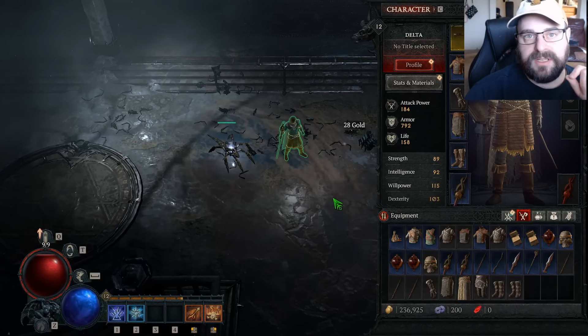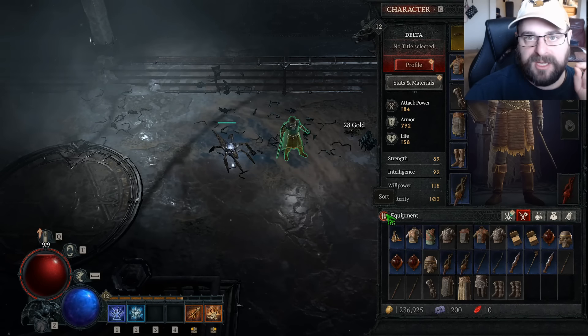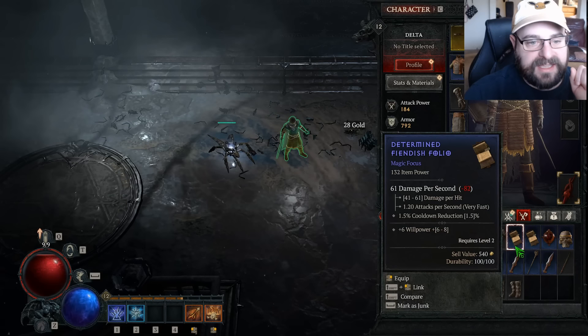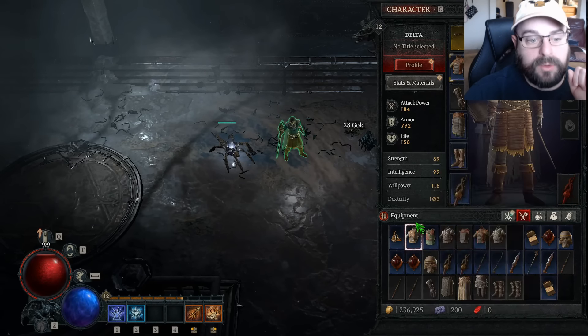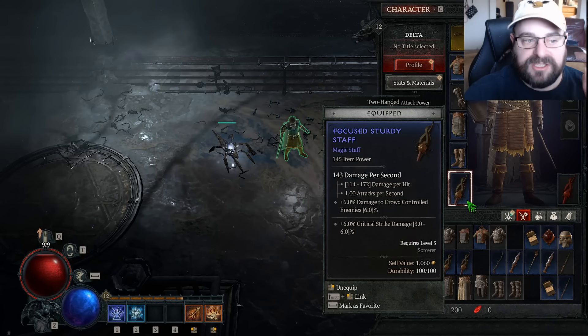Another good thing to note is while you're leveling, if you're looking for upgrades quickly, it's good to hit the sort button because it will sort items in order of item level. So it's really quick for you to compare — like that's my best item level focus, this is my best item level wand. If I add these two together I get 130, so that's less than the staff I'm using. So I still want to use the staff.